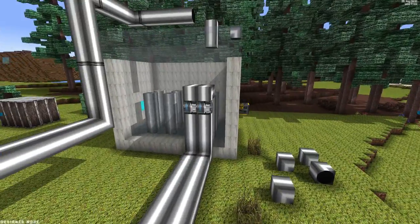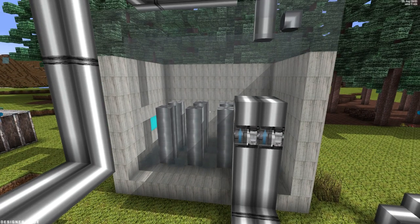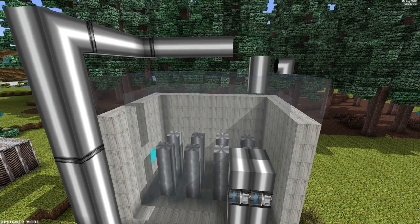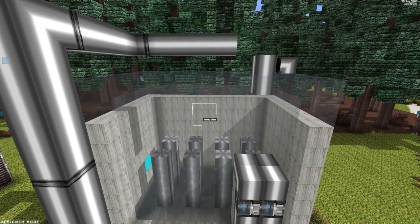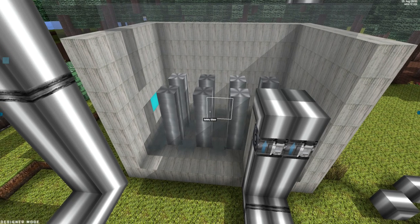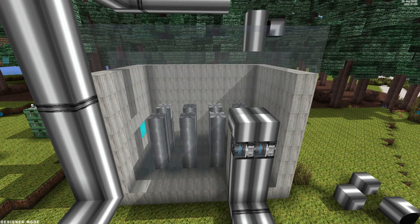Here I built a reactor out of concrete blocks and safety glass. The front side and the top is made of safety glass so we have a chance to see what's going on inside. Inside we have eight uranium rods that will be used to boil the water.